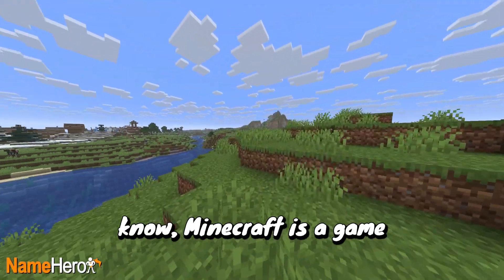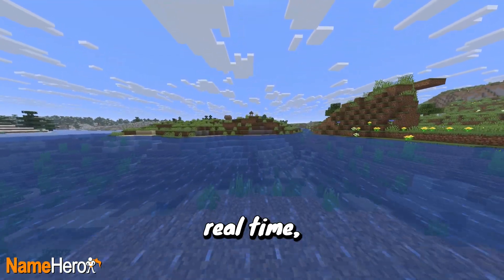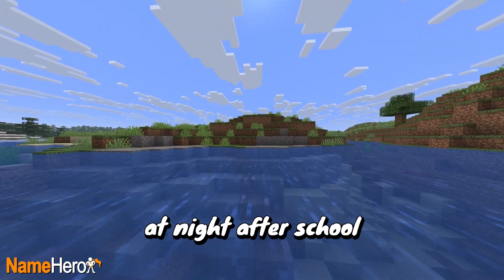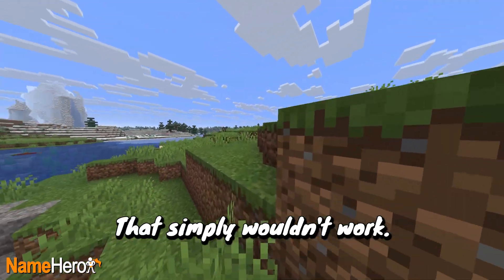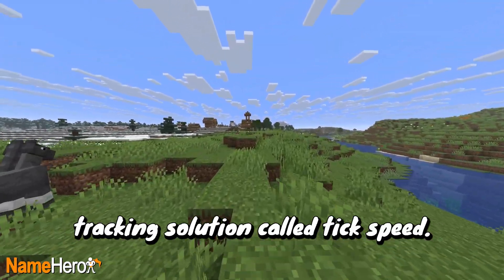As you surely already know, Minecraft is a game where time passes. However, the game can't pass in real-time, otherwise it would take forever for anything to get done. Imagine playing Minecraft at night after school, and it's dark and you have to fight off enemies the entire time — that simply wouldn't work. So instead, Minecraft has an in-game time tracking solution called tick speed.